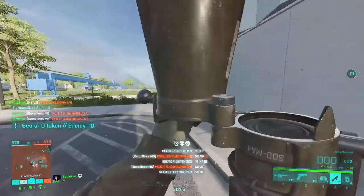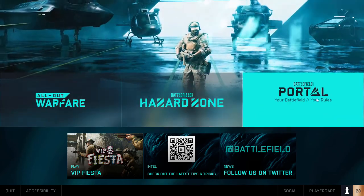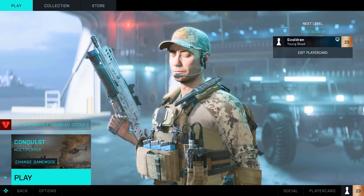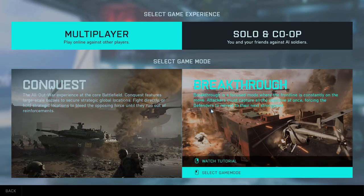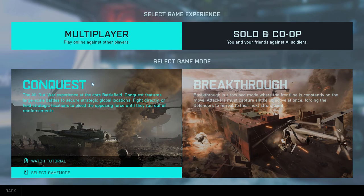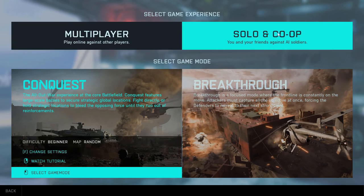First let's cover game modes. On the main screen you'll see All Out Warfare, Hazard Zone and Battlefield Portal. Warfare is your main 2042 gameplay with game modes like Conquest and Breakthrough. You can select these by selecting Change Game Mode down on the bottom left. When clicking Change Game Mode you'll see at the top the options of multiplayer or solo and co-op.